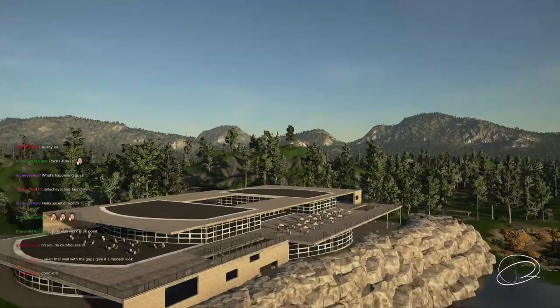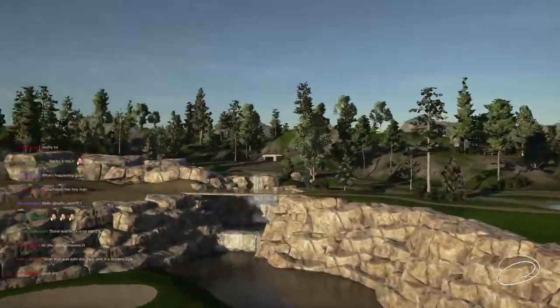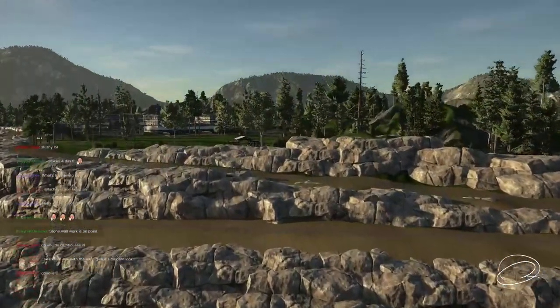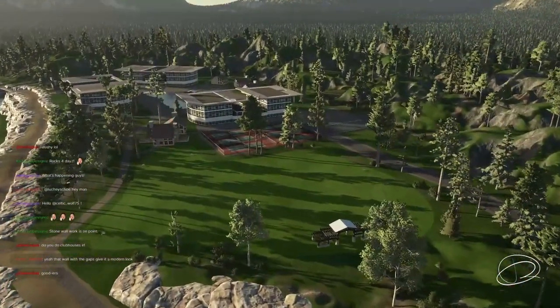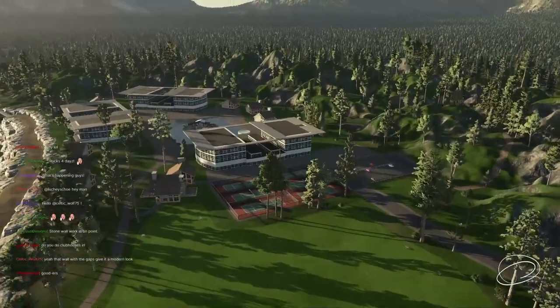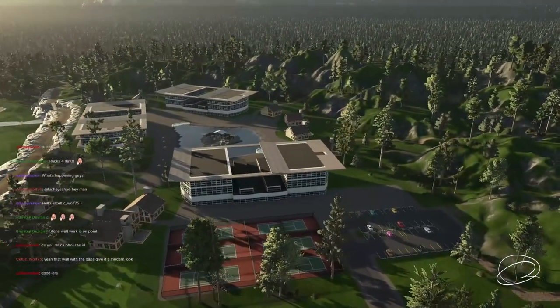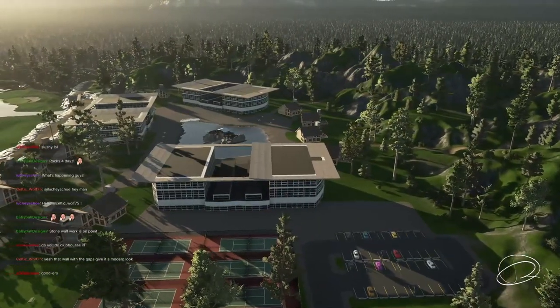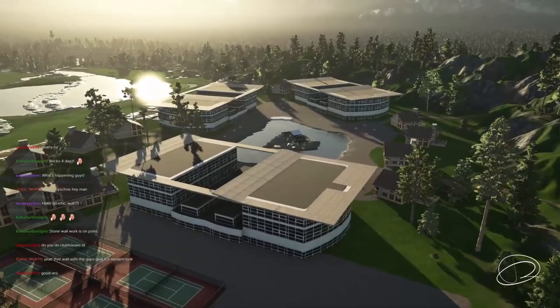This could actually be a high school if you look at it! Let's move to some other buildings on the course, because it's not just the clubhouse — there are a lot of large buildings on the premises. Talk to me about what we're seeing here — is this like a resort?